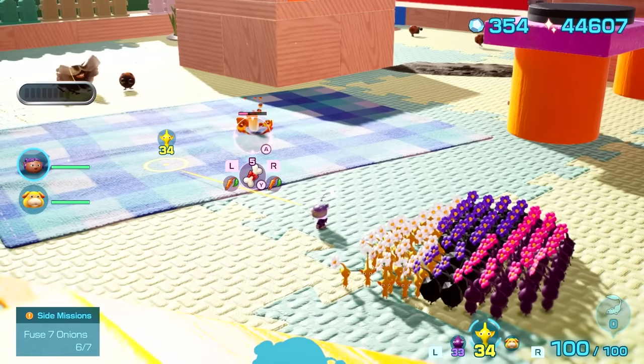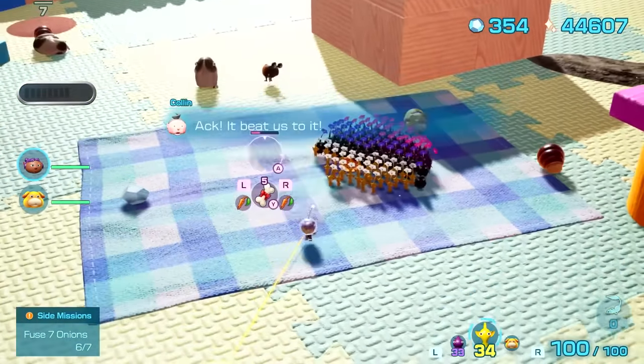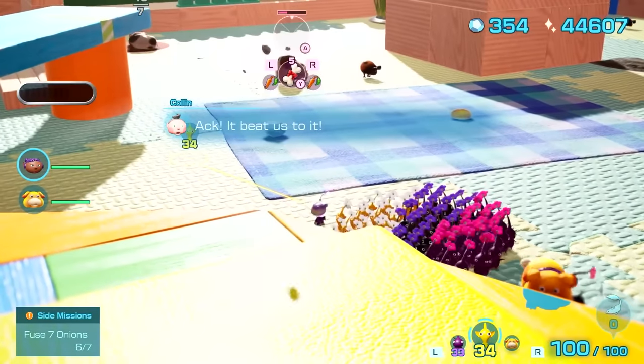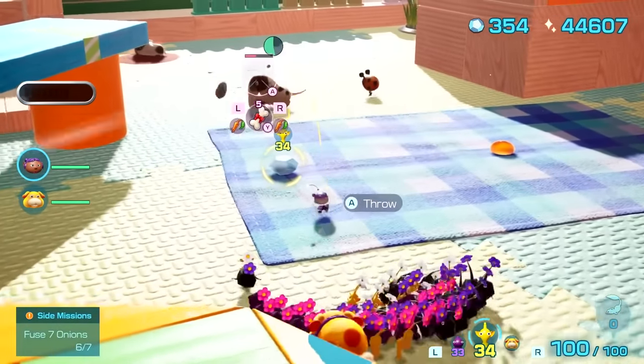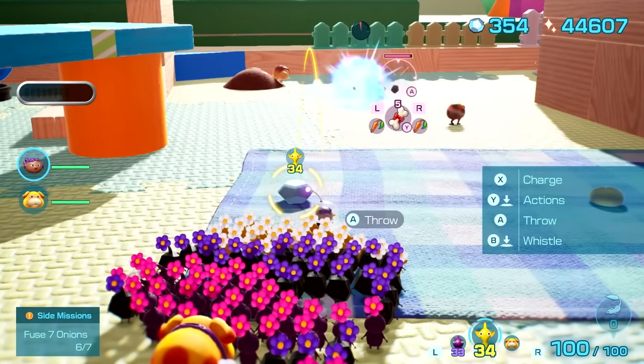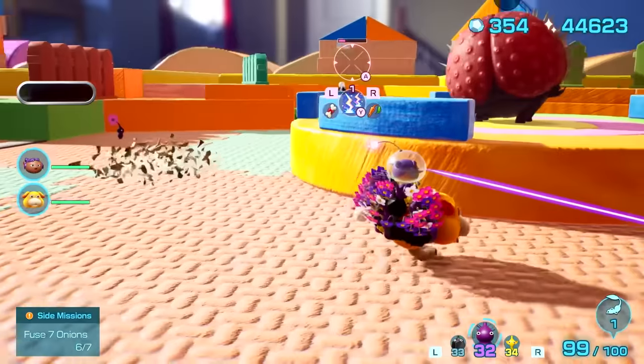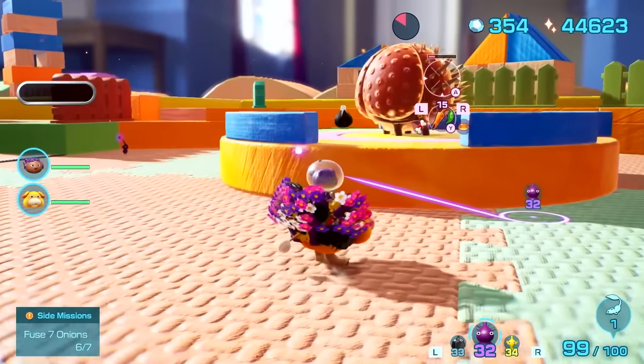One of my minor gripes, though, is how co-op works in Pikmin 4. Unlike Pikmin 2 or 3, where a second player could take control of another character, Pikmin 4 instead has your co-op partner play as a reticle floating around the screen that can throw pebbles to move objects or hit enemies as your character does its usual thing. It's more of an assist mode, and that's a letdown after playing the last few in real co-op.